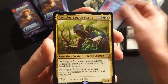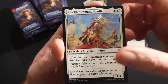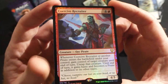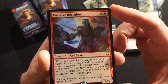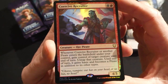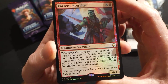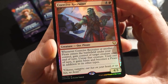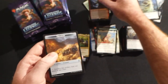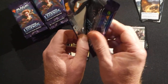An Orzhov Advokist, an Armorcraft Judge, then we have Body of Knowledge as a rare, another rare Archipelagos Lagoon Mystic, and then Keleth, Sun's Mane Familiar. Our first foil rare: Coercive Recruiter — really like this guy. Lots of cool pirates in this set. One red and four, it's a 4/3 pirate. Whenever Coercive Recruiter or another pirate enters the battlefield under your control, gain control of target creature until end of turn, untap that creature, and it gains haste and becomes a pirate in addition to its other types.